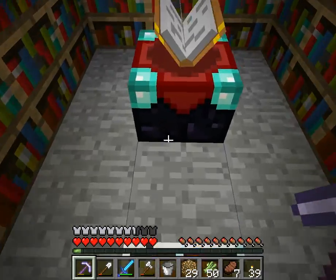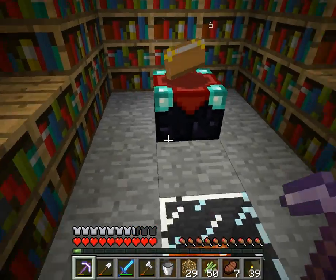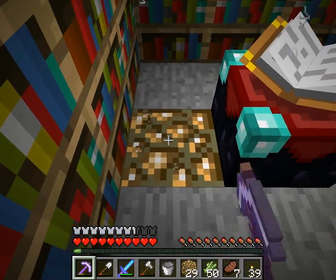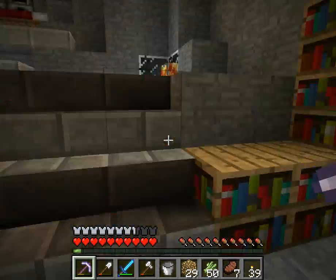I have my enchanting table and my enchanting setup. I have a lava light right here, but sneaky me put some glowstone back there so that it lights up the behind but it doesn't actually show it.